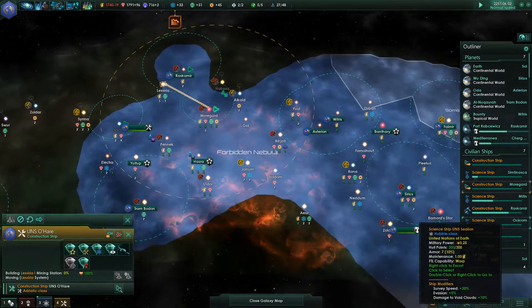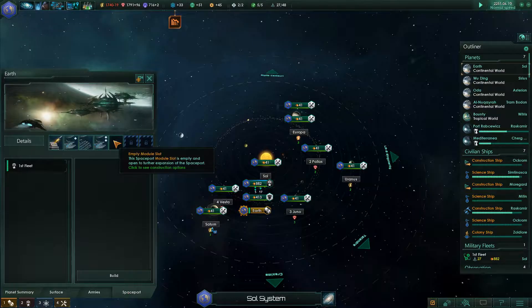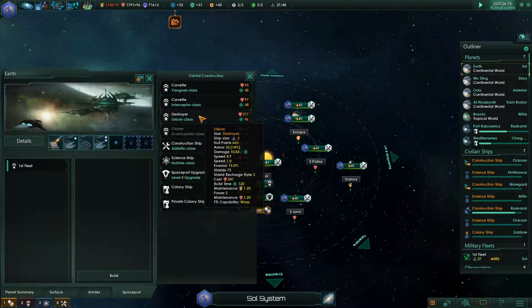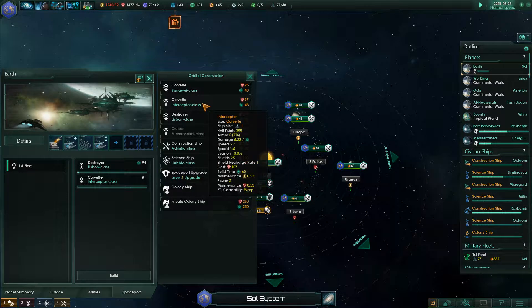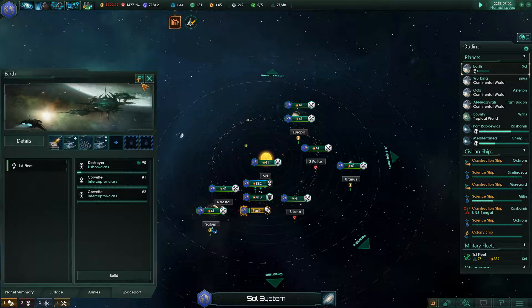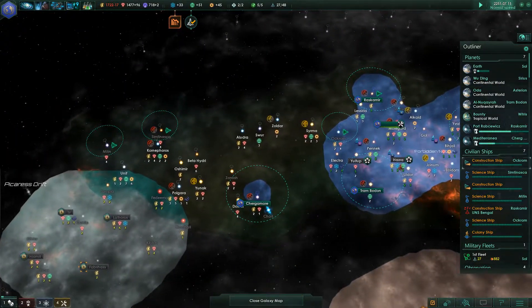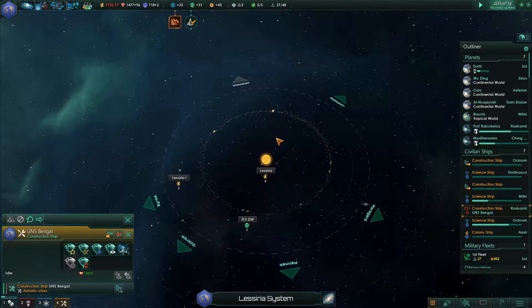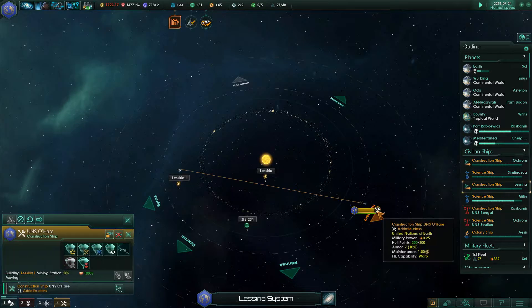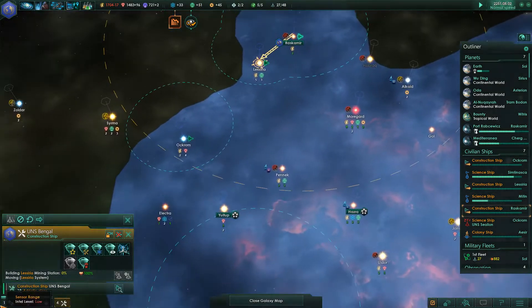It'd be nice if you had some way to have an overview of what you're actually building up. How are we doing? Earth. You've got destroyer assemblies - maintenance 1.2. I think what we're going to do is build a destroyer and a couple of corvettes just to keep this force as strong as possible, because I'm very aware that these people here will probably attack and I want to be able to sweep over this way.